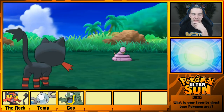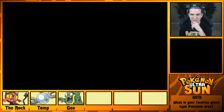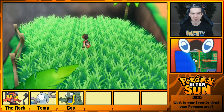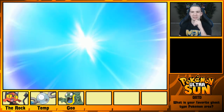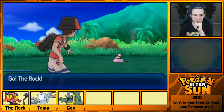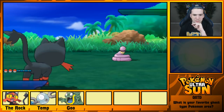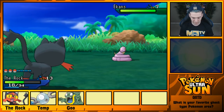I believe Litten evolves at level 17, so still unfortunately a solid chunk of way to go before that happens. But let's see what else is here. Ekans is probably the only Pokemon that wasn't in Sun and Moon here, and there appear to be quite a lot of them. Okay, this one's lower level — I'm not going to mess with fighting this, I'm just going to run.